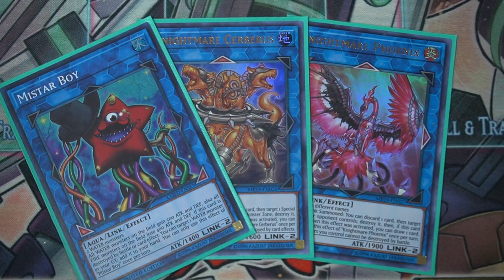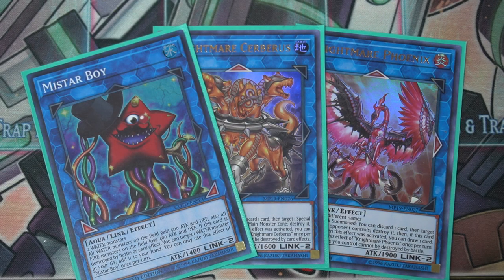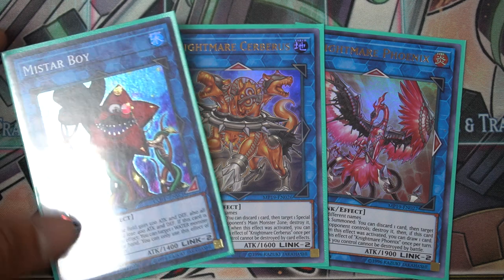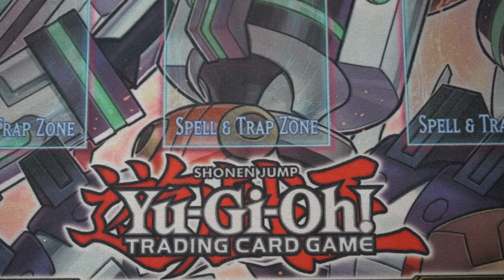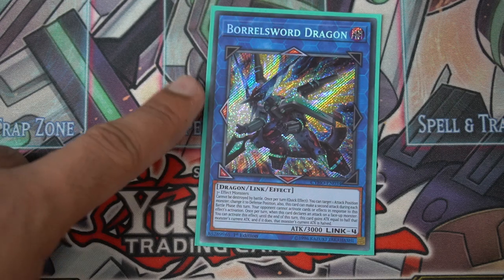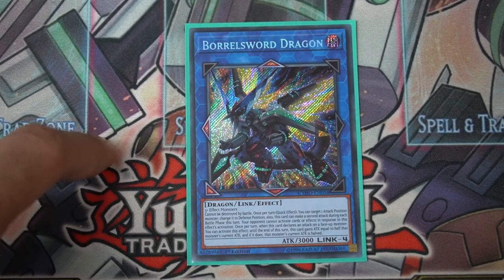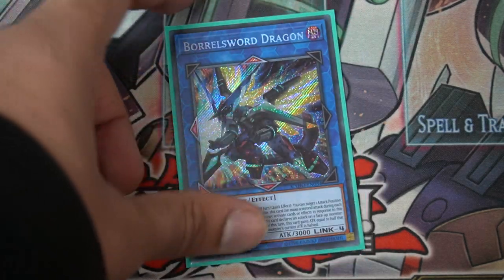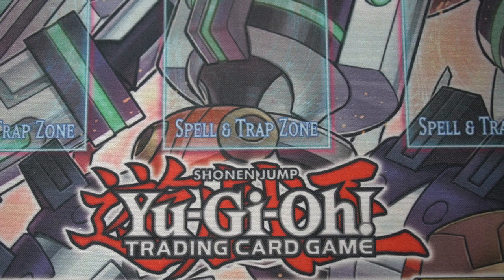Miss Starboy, Nightmare Phoenix, and Nightmare Cerberus for link twos — simple stuff. Get rid of a special summoned monster, get rid of a spell or trap, and boost all our waters. We have all waters so it'll only help us. Miss Starboy has a similar effect to Toad — when destroyed by battle or card effect you can add a water back from graveyard to hand. Lastly, Borrel Sword Dragon: I have actually gotten into it before with Puny Penguin. No one's going to expect you to summon a Borrelsword in Penguins. That's our Penguin deck profile.